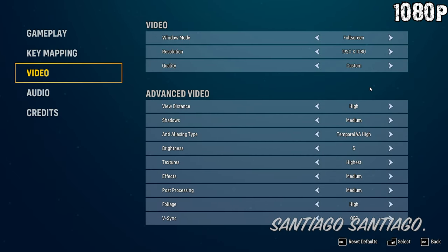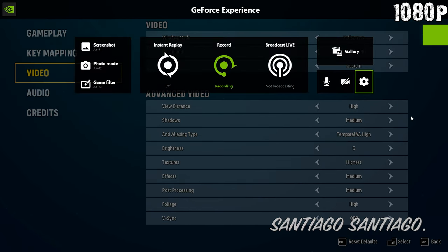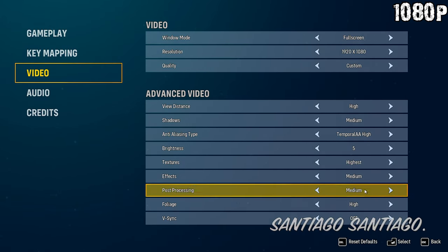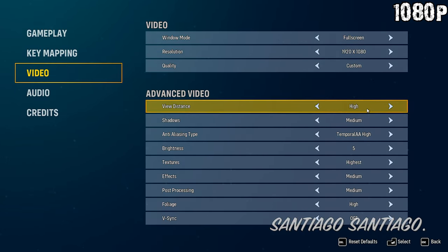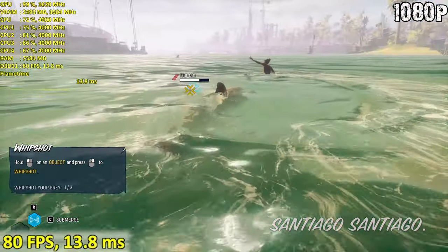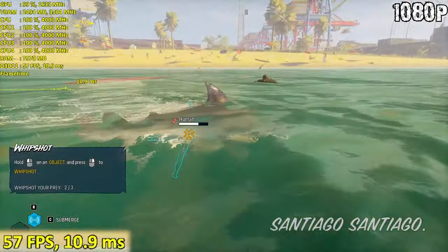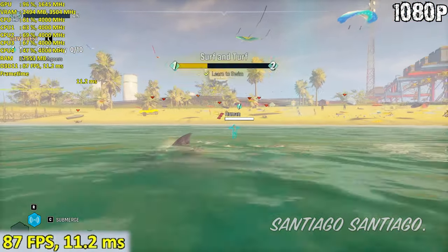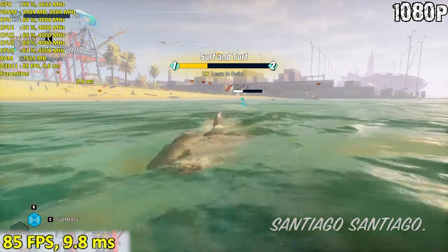Hello everyone, I'm Santiago and today I'm going to be testing Maneater. This is an Unreal Engine 4 game and as such, the options menu will look very familiar if you play many Unreal Engine 4 games. The ones I would change to improve performance right away would be Shadows, Effects, and Post-Processing. Those three are the most important ones if you want to change the numbers drastically.